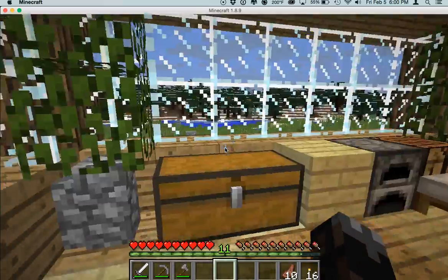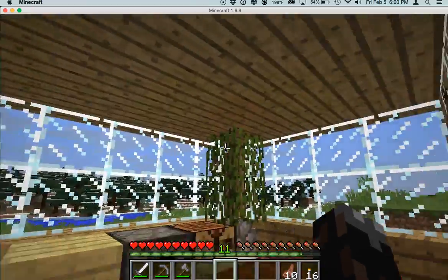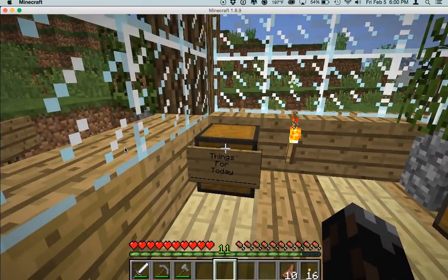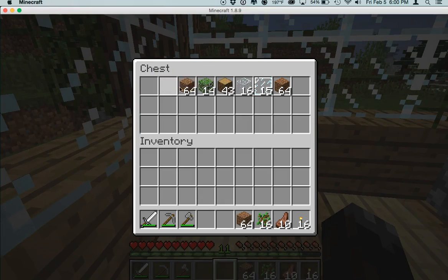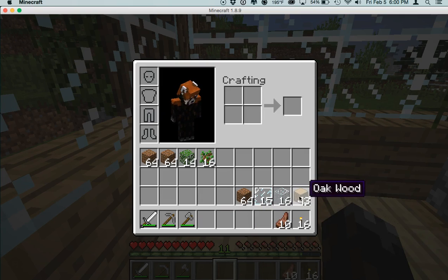I organized a bit more. I did all the torches. I just have one big chest for everything, but I also made a Things for Today chest. For today, we have a bunch of materials that we are going to be using.